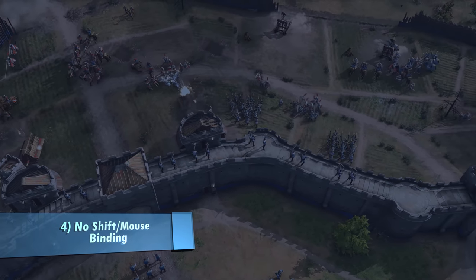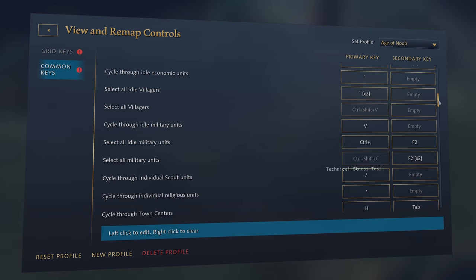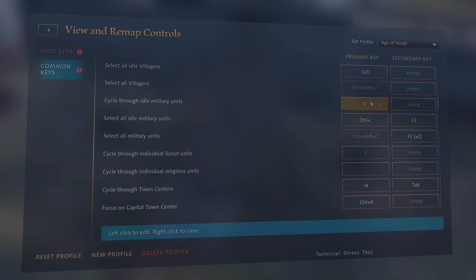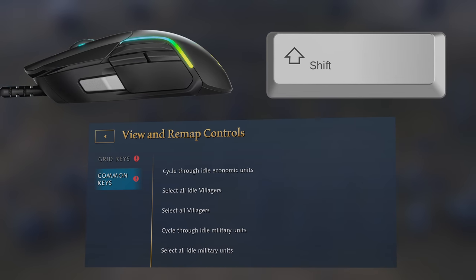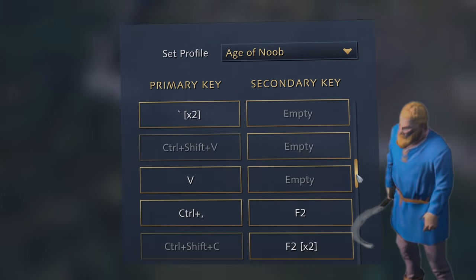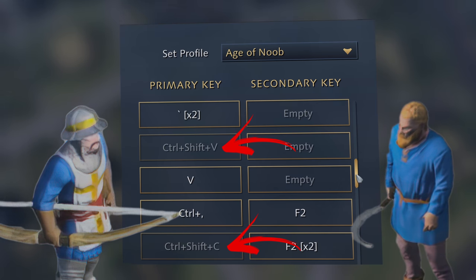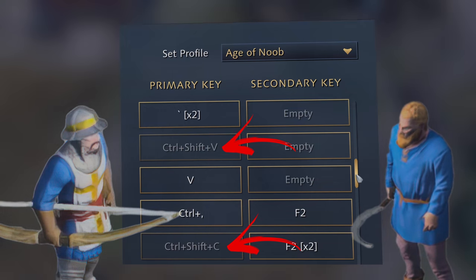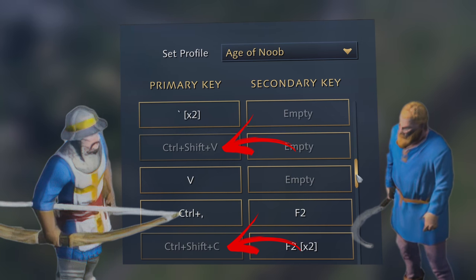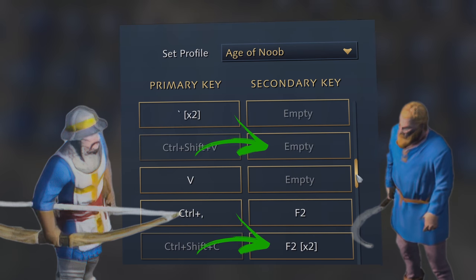Number four: no shift key or mouse button bindings are allowed. I really hope this is just a beta thing and a bug that the developers will fix. We need to be allowed to use the side buttons on our mice and use shift with other keys such as shift-A or Q and so on. Also, for some reason, some bindings such as select all villagers or select all military units are hard-bound to Ctrl+Shift+V and C. This is most likely another bug, but I'm not sure. Nothing should be hard-coded and we should have the option to change this as well. There is a secondary key to assign it so it's not the end of the world, but we should still be able to change it if we want.